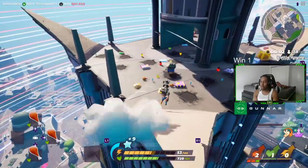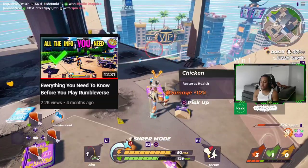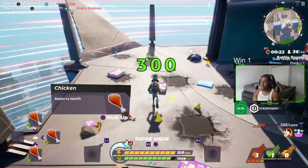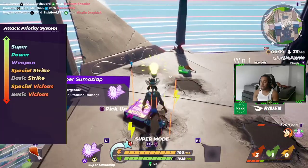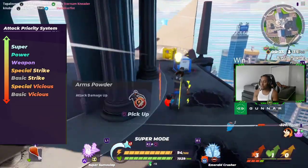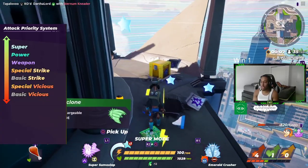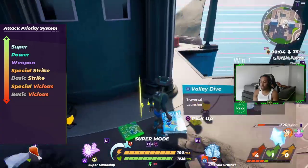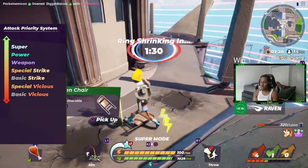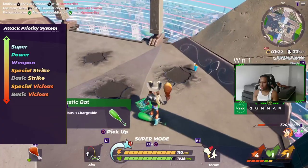Next, if you hit the menu, we finally have a priority list. I don't want to take any credit for this — I made a video that kind of explained what beats what — but I'm glad they put it into the game. The list goes: basic vicious, which is your normal grab; special vicious, which is your special grab using L1/R1; basic strike, which is just normal attacking; special strike, again L1/R1 special attacking; then weapon priority; then power priority, which is like elbow slamming and running kick; and finally, super.